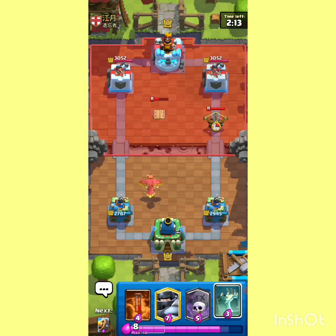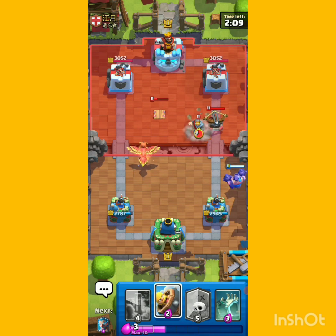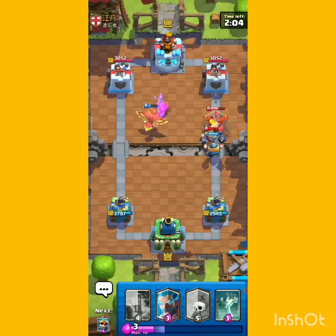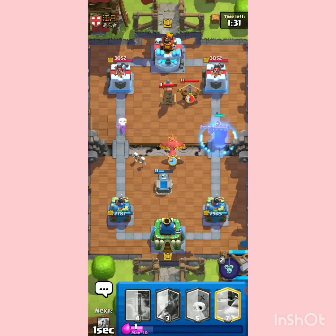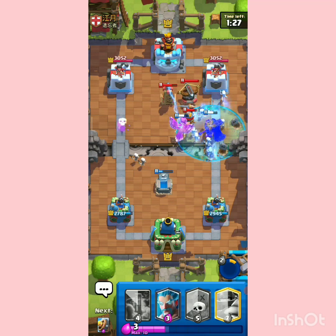Nice Tesla placement. Now it's time to show the Mega Knight as he played that Executioner. So definitely we are going with Bar Barrel here. Keep it fast, down the Executioner. Here I am just activating the route, otherwise it is a waste of the Skeleton King.